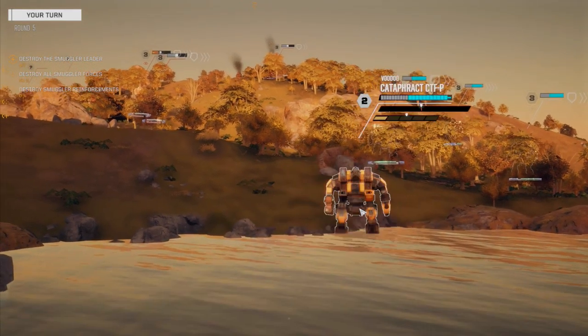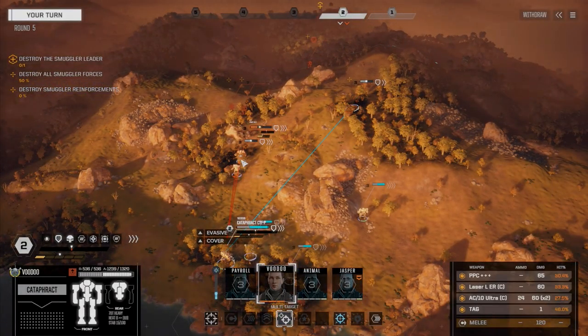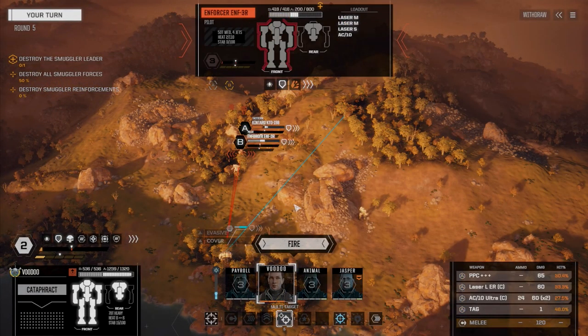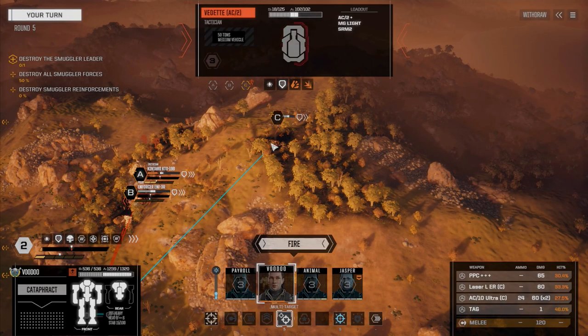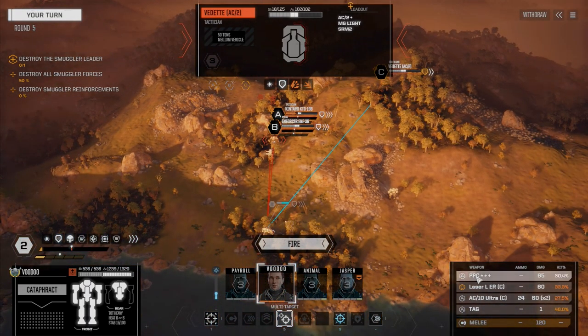Multi-target: A on the Kantaro, B on the Enforcer, and C on the Vedette which has no armor. C is going to be the large laser, A will be the Ultra 10. Going to put the TAG on B as well, because if the Kantaro gets hit it might be a CT hit and he'll be game over.